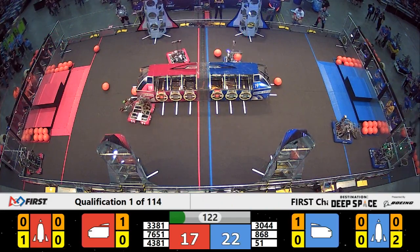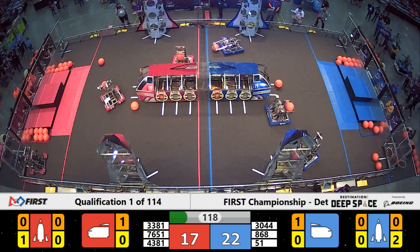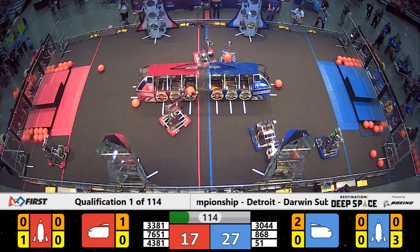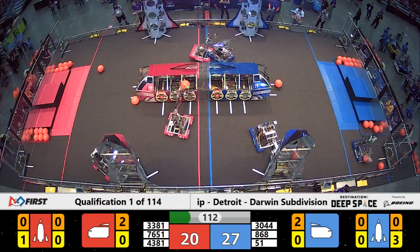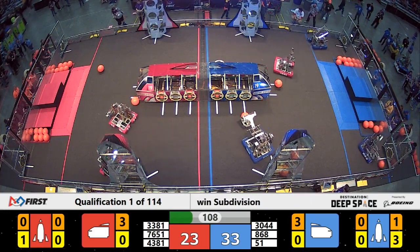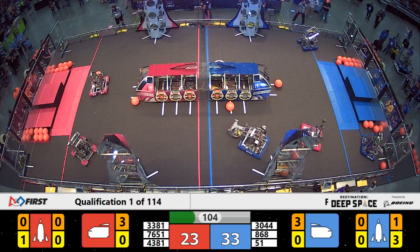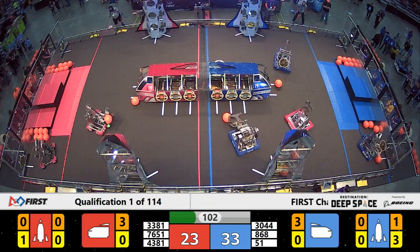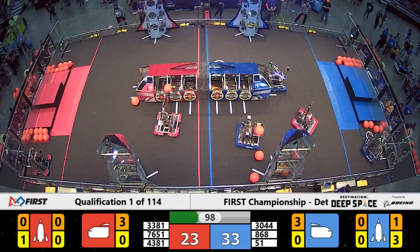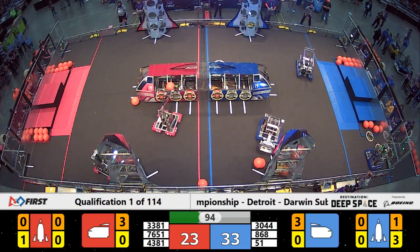Twisted Devils reaching up to grab onto another hatch panel, making their way back out onto the field. Near side of the field for the blue Alliance, watching as 868 makes its move. 868, the Tech Hounds — 'Burnout' is the name of their magnificent machine. Unofficially your score: 33 to 23, blue Alliance out in front, red Alliance working to narrow the gap.